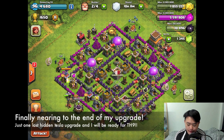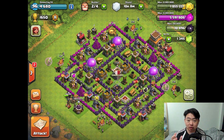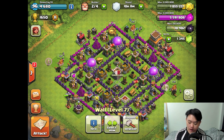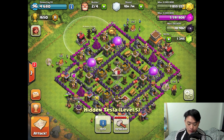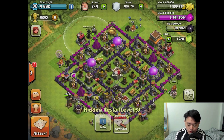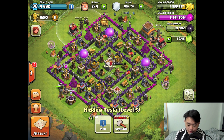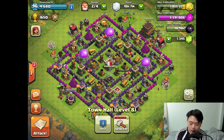I'm going to show some of my progress on my Town Hall 8 base. It's been very slow unfortunately — I didn't really use gems on upgrades. I've finally come to the point where I only have one single building needing an additional 3 million gold — the Hidden Tesla — to upgrade.